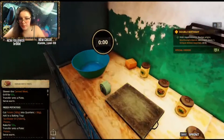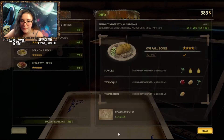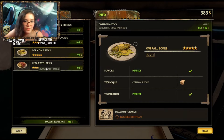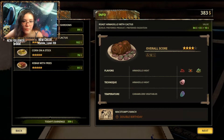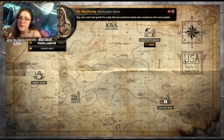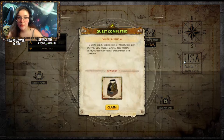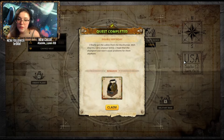I bring you dishes. Roast armadillo with cactus was 102, corn on a stick 76, kebab and fries 91, and number two fried potatoes with mushrooms 89. Okie dokie — look at those, almost five stars, that's cool. Next — hey, you cook real good. It's a pity that your previous meals were wasted on the cow's palate. In any case, thanks to my son's birthday his champion cow will be a great success. As I promised, here are your cables — good luck fixing the radio station. I finally got the cables from Mixed Dumps — well, they're a very unusual family. I hope that the champion cow won't cause problems for them anymore.